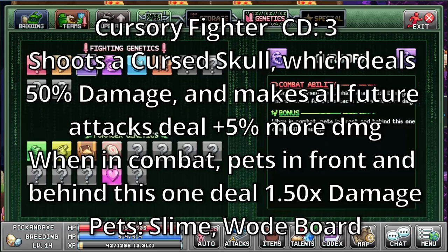Cursory. It's a fighting ability with cooldown of 3. Shoots a cursed skull which deals 50% damage and makes all future attacks deal 5% more damage. When in combat, pets in front and behind this one deal 1.5 times more damage. The pets with this are Slime and Wodeboard.